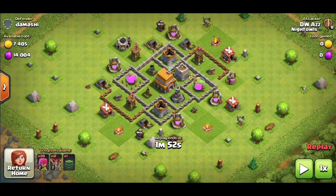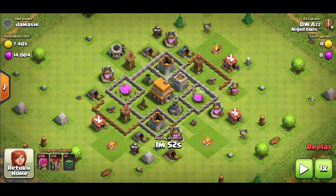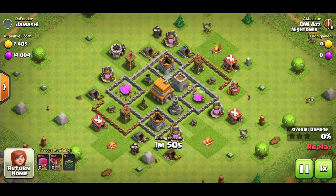The second attack strategy is mass loons. The army composition is 20 archers, 12 loons, and in your clan castle you want more loons. I have level 5 loons here, which you can get from a town hall 8 or a town hall 7 in a level 5 or higher clan. As long as you have a town hall 7 or 8 in your clan, you can get the loons needed to pull off this strategy.